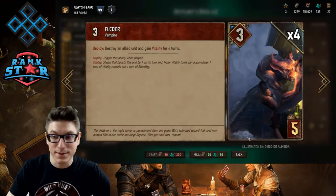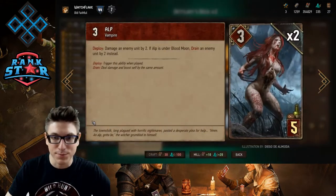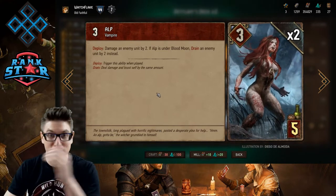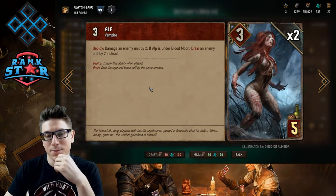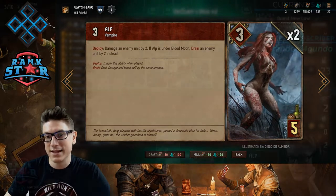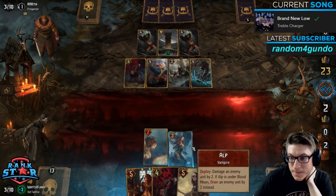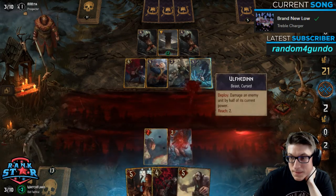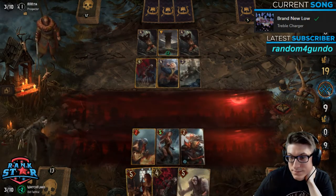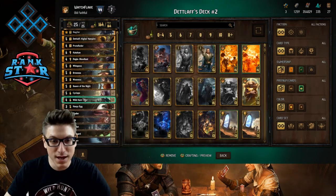Flutter cards are also vampires, so they'll thrive under the moonlight. The Alp is a great card for late game — you usually don't want to keep these in your early hand if you have other options. But the implications late game are great: when played under moonlight she'll deal two damage and drain an enemy by two, meaning she becomes a five dealing two damage — worth seven points for five provision. That's great value, and as a vampire she'll grow under Blood Moon as well.